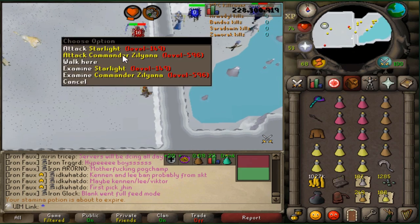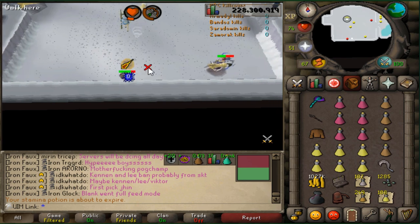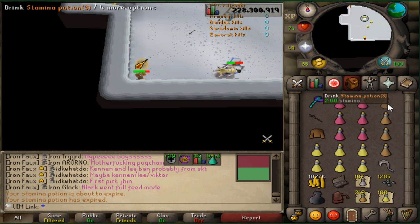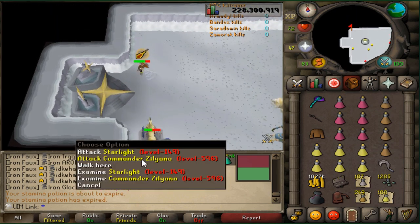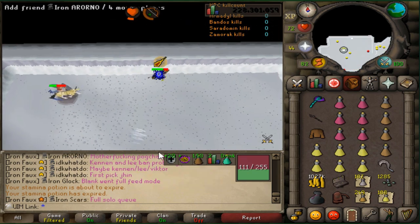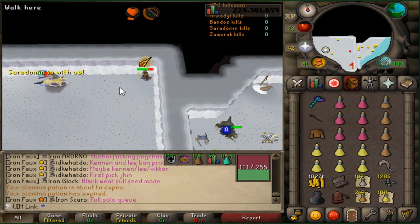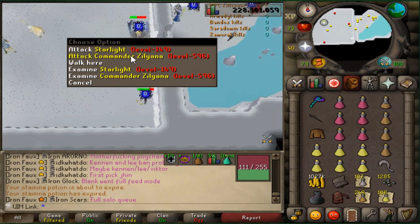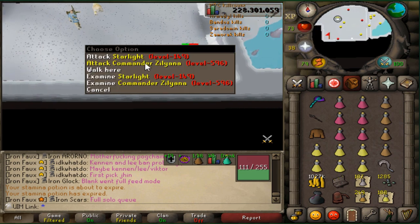The setup is fairly easy — bring black dragonhide or karils, your choice. Keep in mind you do have to bring a Zamorak and Saradomin item; in this case my items are the hasta as well as the monk's robe. If you don't have a hasta, bring some cape and use a whip for melee. If you're lucky enough to have gotten blessed dragonhide or zammy blessed d'hide, use that to save inventory space, and then use your whip for kill count.